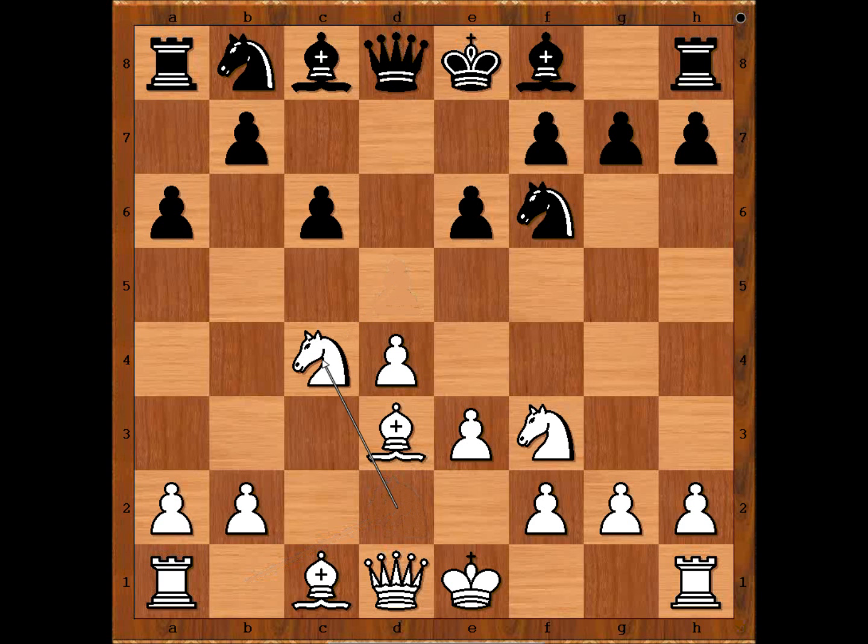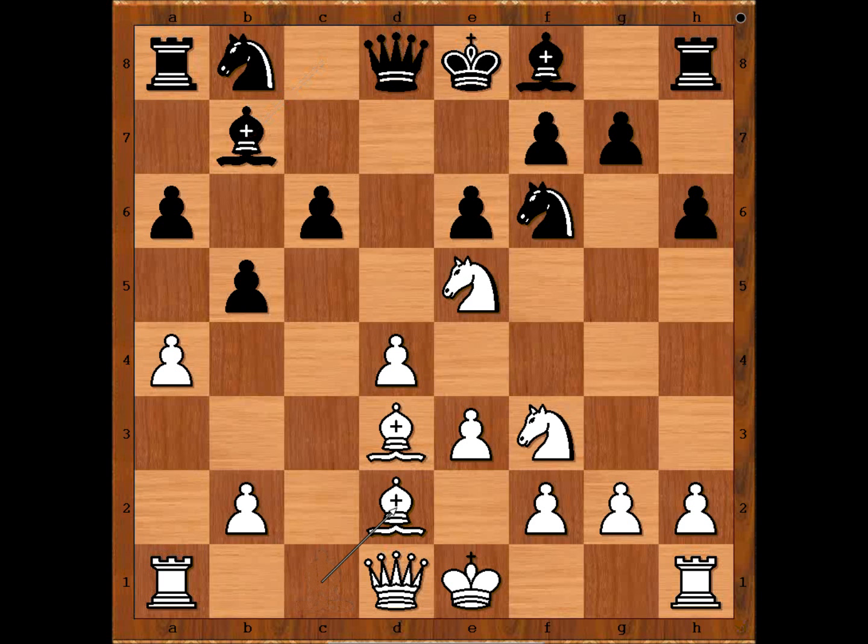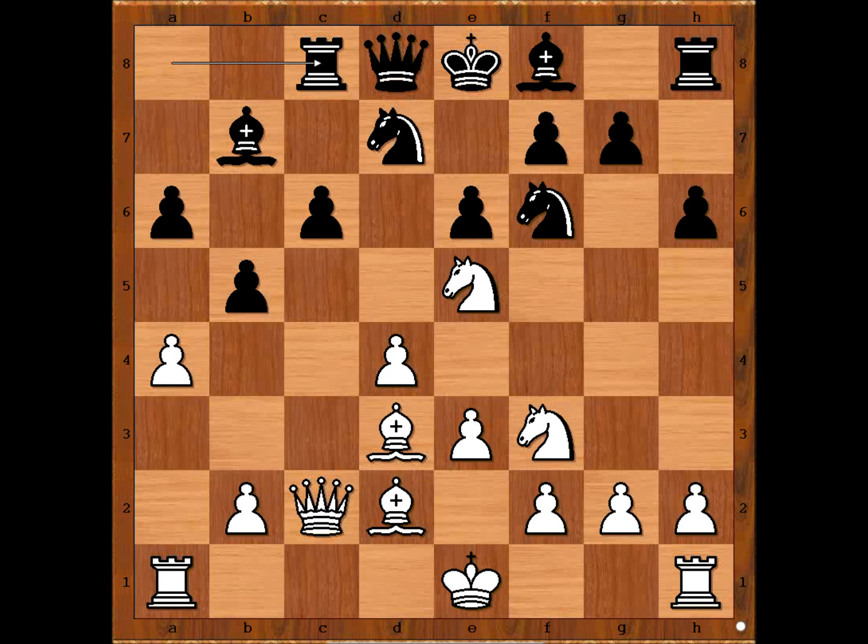a6 — preparing b5. Knight from b to d2, d takes on c4, knight takes on c4, b5 — attacking the knight. Alekhine played knight from c to e5. h6 — defending the g5 square, perhaps afraid of knight to g5 attacking f7. a4, bishop to b7, bishop to d2, knight from b to d7, queen to c2, rook to c8. Black is considering c5 and may even play bishop to d6.